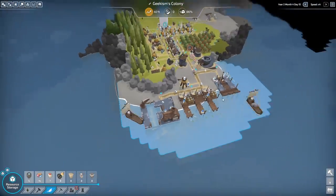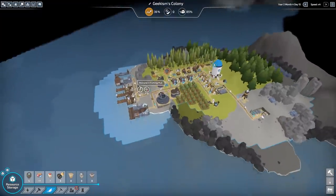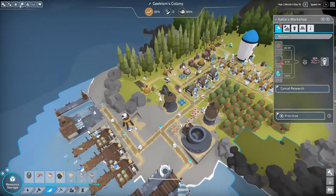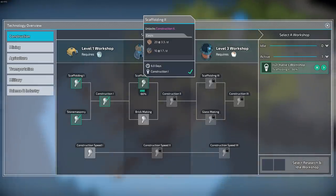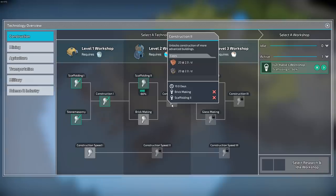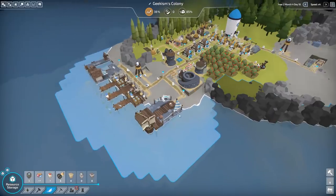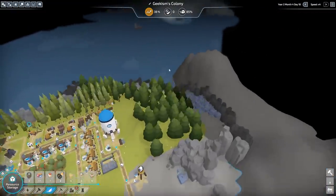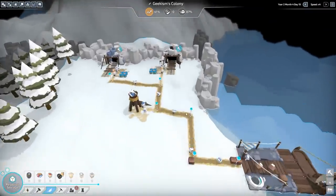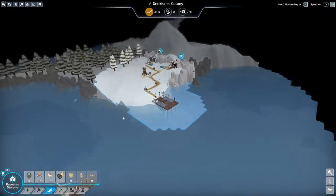I don't think we're going to finish this level on this episode, because we still have a little bit of a way to go. Once we've got tools set up, we still need to get brickyard done, which in turn will get us construction too, and then we need to make bricks, and then we can do our monument. Yeah, we'll definitely finish it next episode. I've really enjoyed setting up these other islands — that's a really neat mechanic.